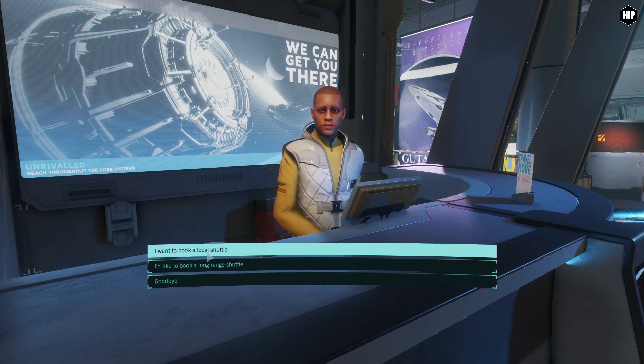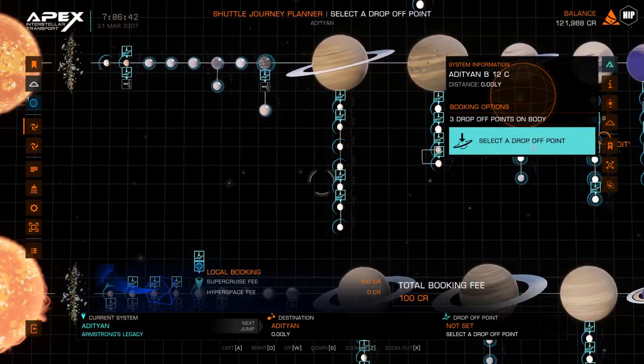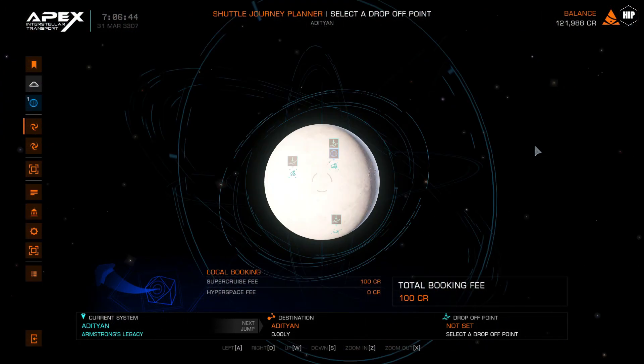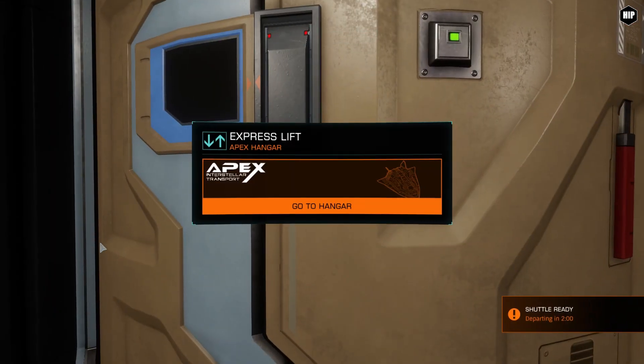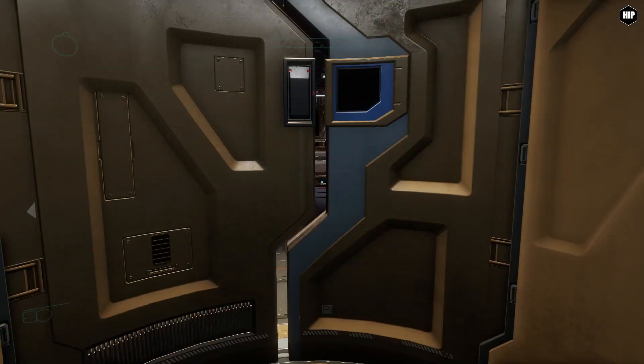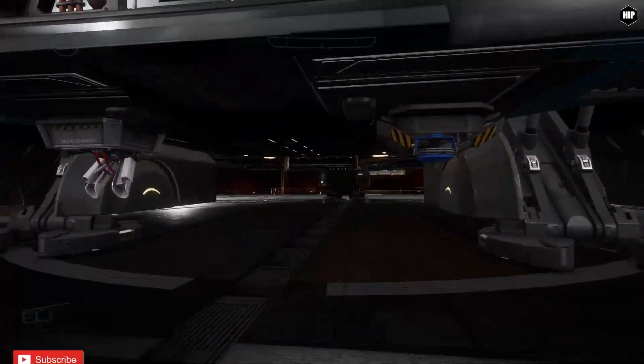As you may know, at this moment we don't have access to any ships. We spawn with a new character and can travel in a single star system by using the Apex Interstellar taxi shuttle. A variety of missions are available, some from NPCs scattered around the stations or from the information hub screens found in every station.